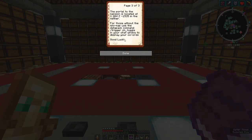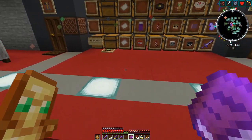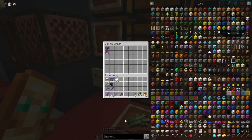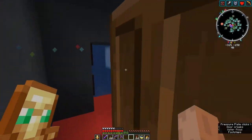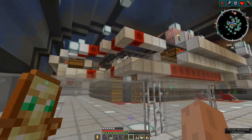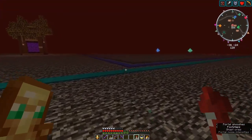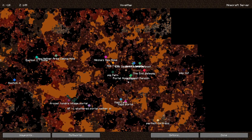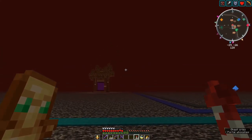The portal to the mansion is located using the coordinates in our nether. For those without the minimap, use the datapack trigger command — trigger CH toggle in your chat window to display your coordinates. Good luck. We will deliver a copy of this book to everyone so that they can do the end of the world quest. Let us then go there and have a look at what they'll see. The portal in the storage room is specifically located to show off a little bit of the redstone contraption that does our sorting. Now the mansion is to the north, so let us align and go there.